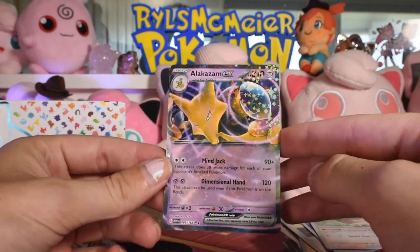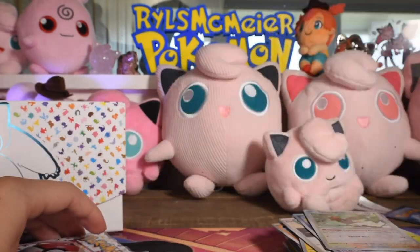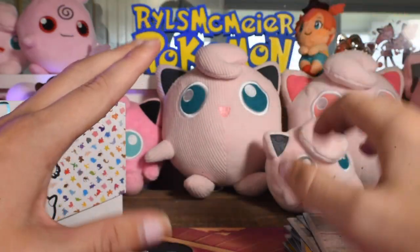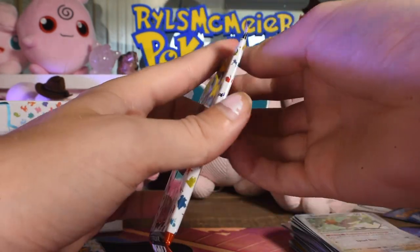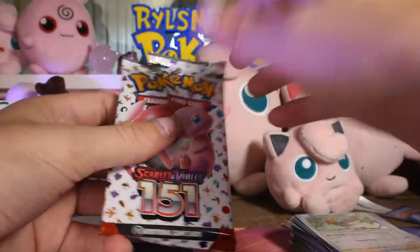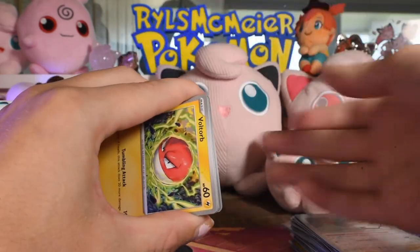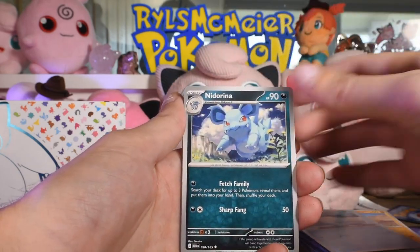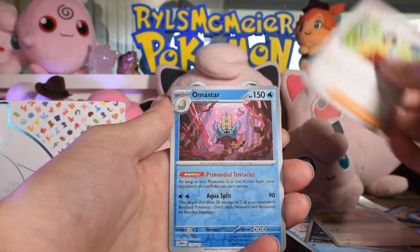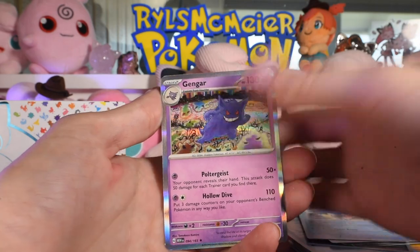I've yet to pull a double - I pulled a double last video but not yet this time. Number 65 of 165, very cool. You know what's annoying about this set is they're not in type order, they're in Pokemon number order. When I'm sorting in my binder I have to find each number for each slot - I can't just do all the grasses, then fire types, then water types. It takes a lot of time. Pack eight: Voltorb, Krabby, Sandshrew, Seel, Natu, Arena, Raticate, Erica's Invitation - a rare reverse - Gyarados as a second rare reverse, and a normal rare. Three rares in that pack but nothing crazy.